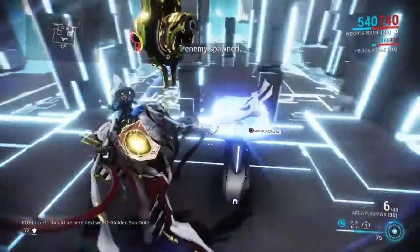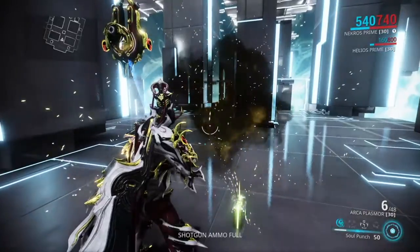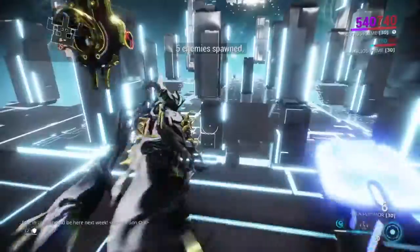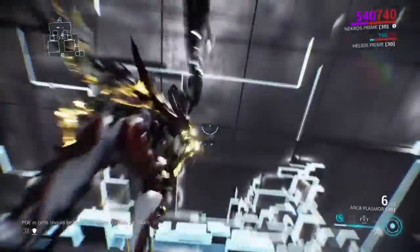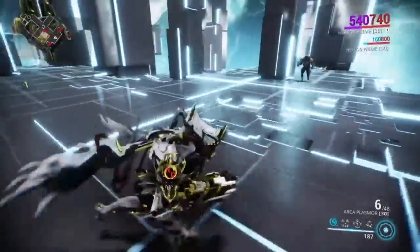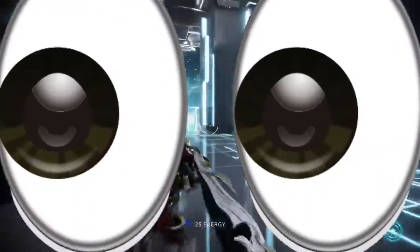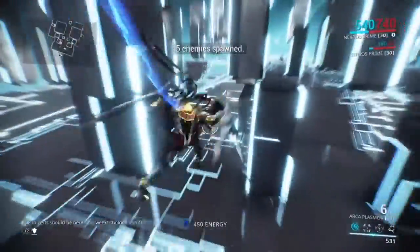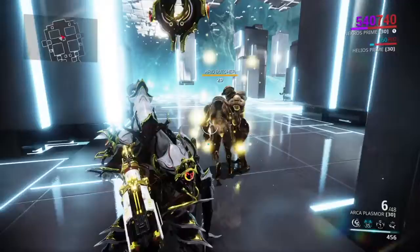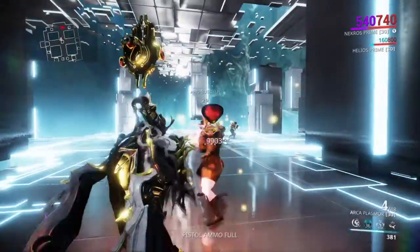Now showcasing his abilities. Soul Punch - don't make me laugh - I trashed it because it is trash level and it ain't gonna do much. His next ability, Terrify - his panic button - is very helpful. If you're in a panic situation you just use it and enemies run away, making them susceptible to damage multipliers. With the augment you can see it slows them down significantly.